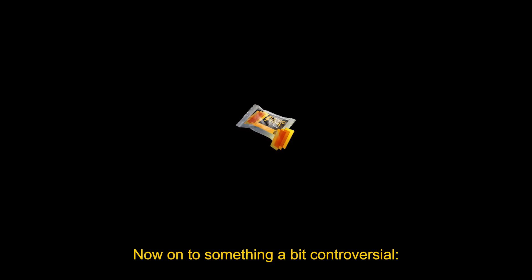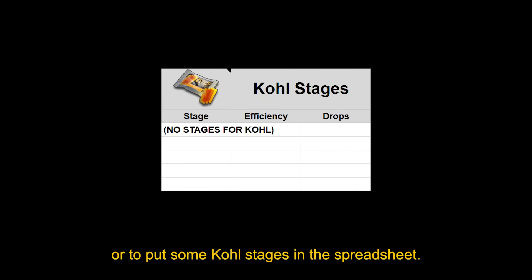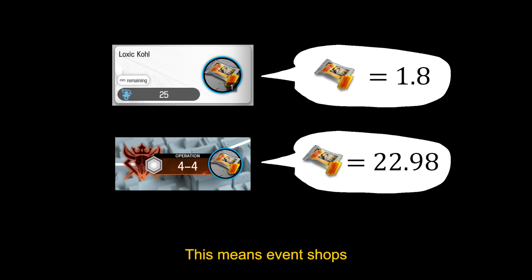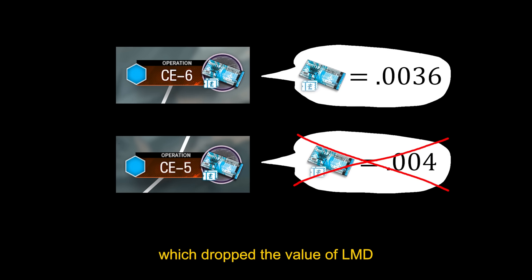And onto something a bit controversial: the value of Loxats Coal. Some of you want me to raise its value back up, or to put some coal stages in the spreadsheet. Unfortunately, that just doesn't work. The value of coal is so low because event shops these days all sell an unlimited amount of them at such a low price that farming them from story stages is much less efficient. This means event shops now determine the value of coal instead of stages like 4-4. The same kind of thing happened when we got CE-6, which dropped the value of LMD since CE-5 was no longer relevant.